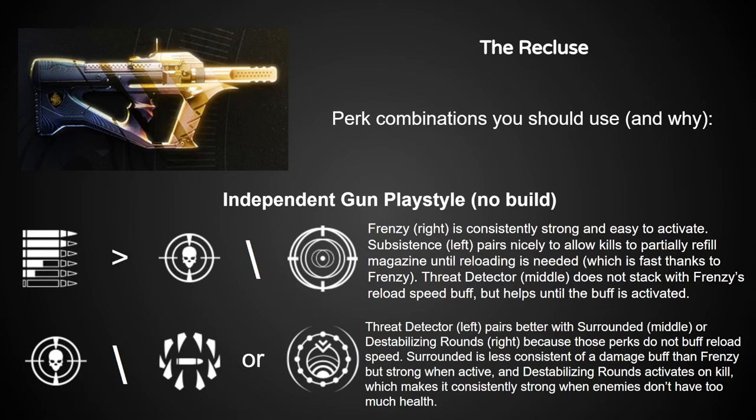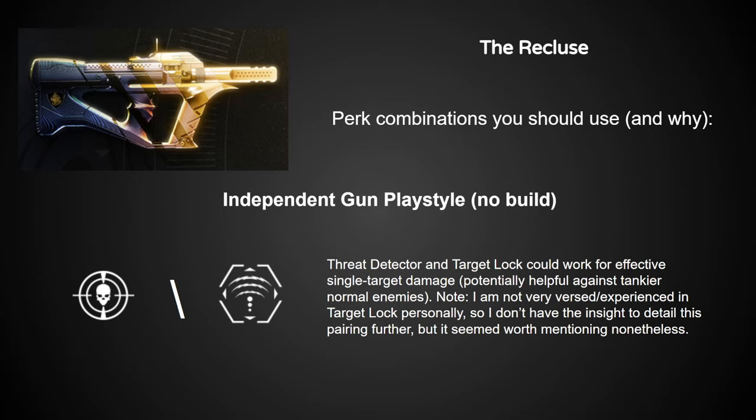For Recluse, I've tried to account for rolls you could use both with and without a void build. My personal favorite non-build perk is Frenzy, since it's universally helpful, and the best pairing with it is Subsistence. Surrounded can be okay if you're playing close quarters, and Destabilizing Rounds also puts in work even without a purposeful build. Just don't use Threat Detector and Frenzy together, as the stat boosts from Threat Detector become redundant once Frenzy activates.